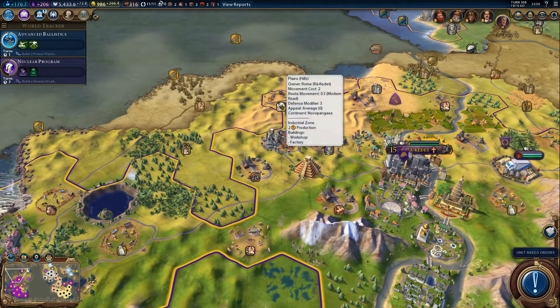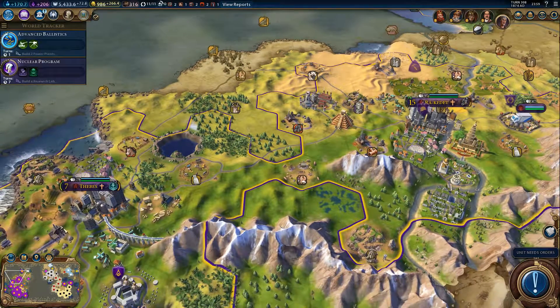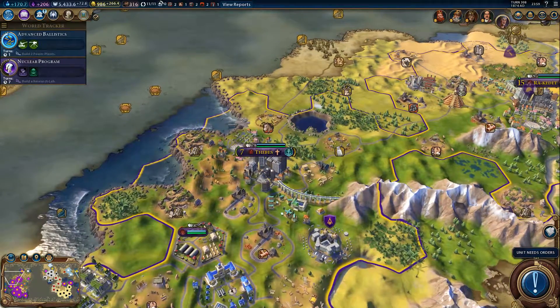Counting out three tiles from various positions to check city placement. Putting it there — that's a good position then, it looks like it would not clash. Actually, it will clash with Thebes it looks like.